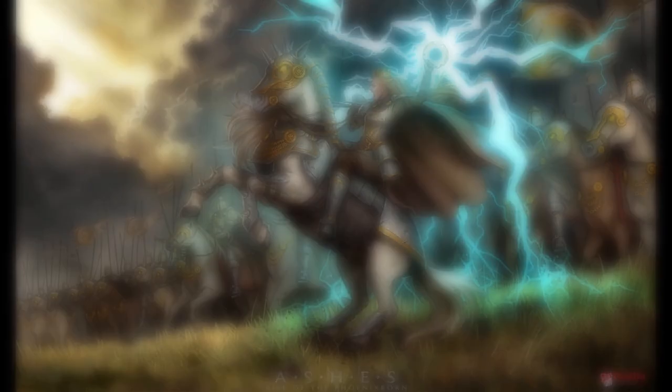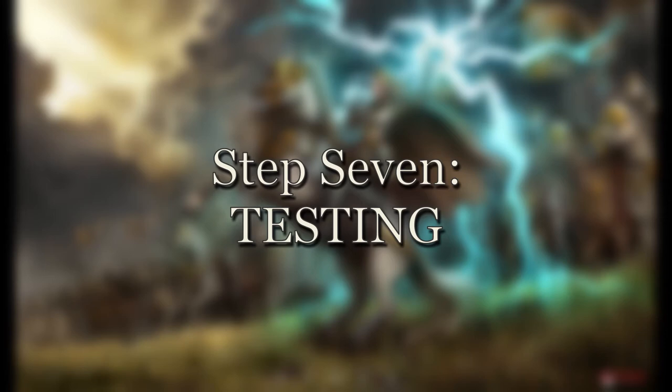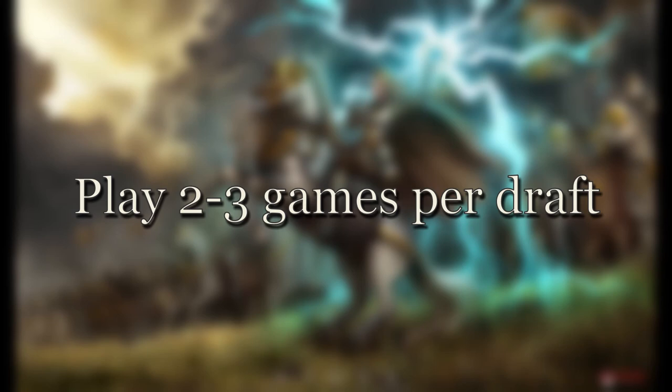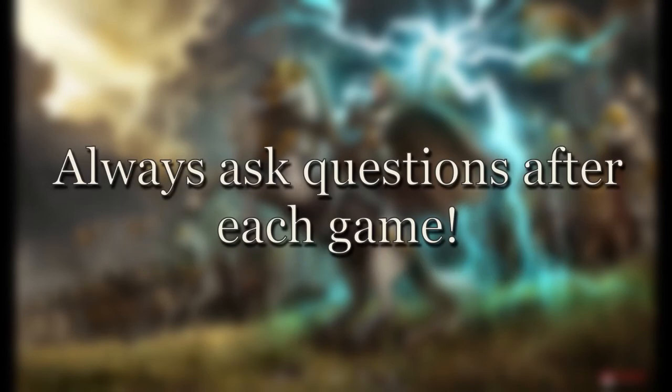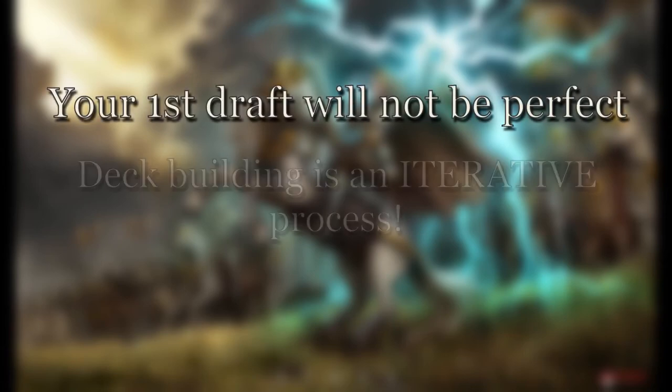Now we've come to the most fun part: testing. This is probably the most important step in the whole process. You'll need to play some games with the deck and think critically about your card choices throughout. Given the First Five mechanic, small deck sizes, and the length of games in Ashes, a good rule of thumb is to play two or three games with each new draft. The idea is not to make drastic changes after each game. Ask yourself after every match: did this card perform up to expectations? Was I able to sufficiently control or pressure my opponent? Does my deck deal effectively with threats? Was I able to consistently pay for the cards I needed with my dice spread?